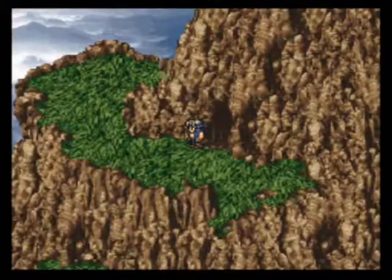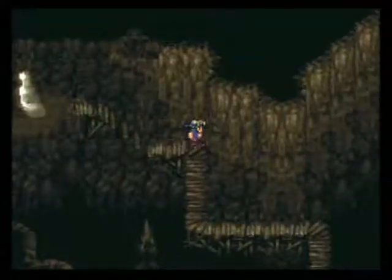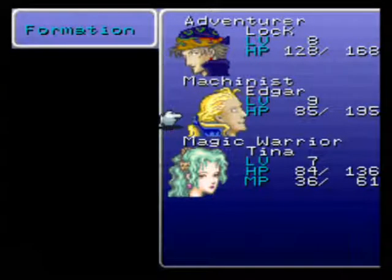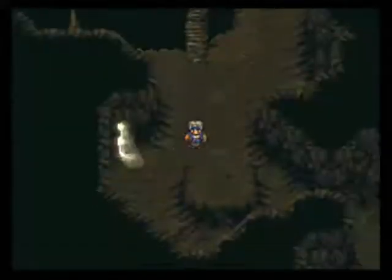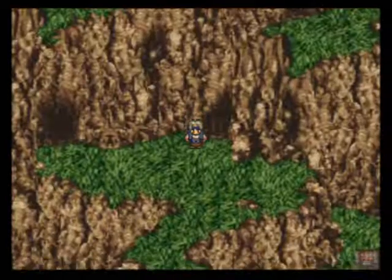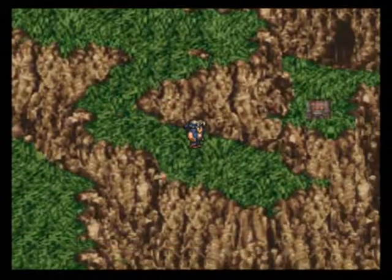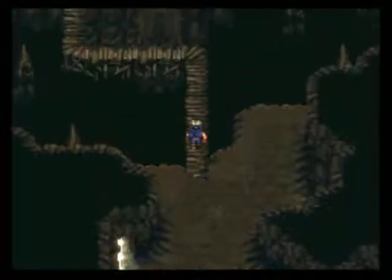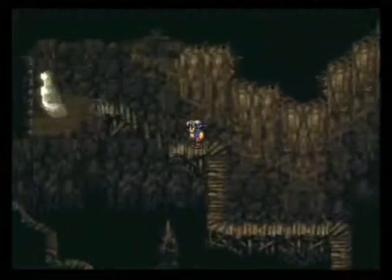Huh, then what's out here? Some guy? Oh wait, what was down the mountain? Alright, let's keep going. Actually, I want to put Edgar in the back row and save on some damage. Yeah, so nothing down there! Great. I just wasted a whole bunch of time there. Whatever.